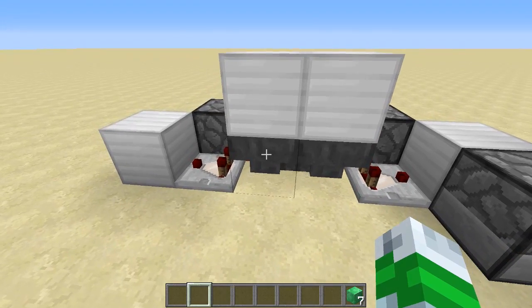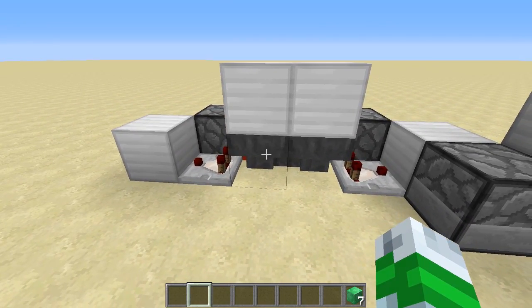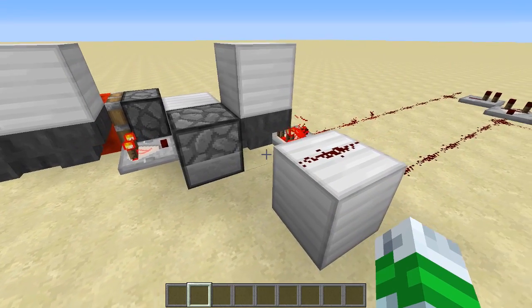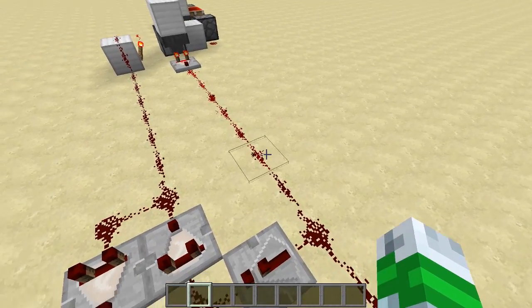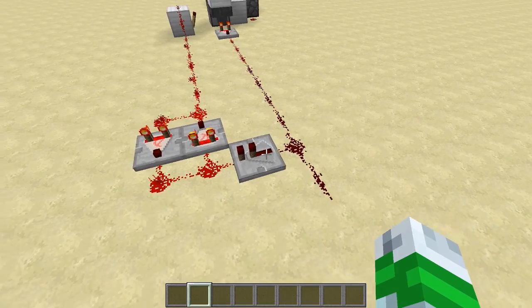This is a pretty simple Etho hopper clock — if you don't know how to build one, I'm sure Etho has a video up on that. So if we put just a couple items in here, that'll go pretty quick. We can see the first one's gone in already: signal strength three. Second one goes in: signal strength six. Third one goes in: signal strength nine.